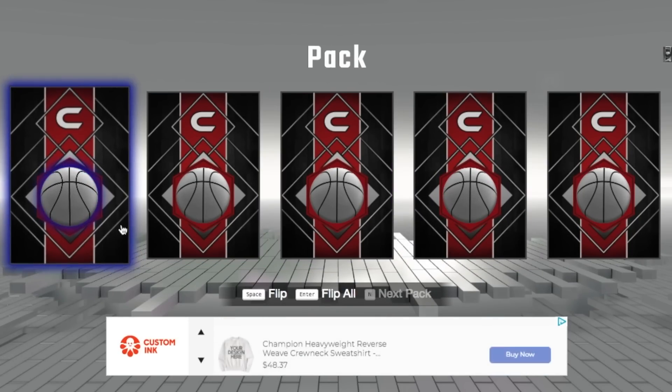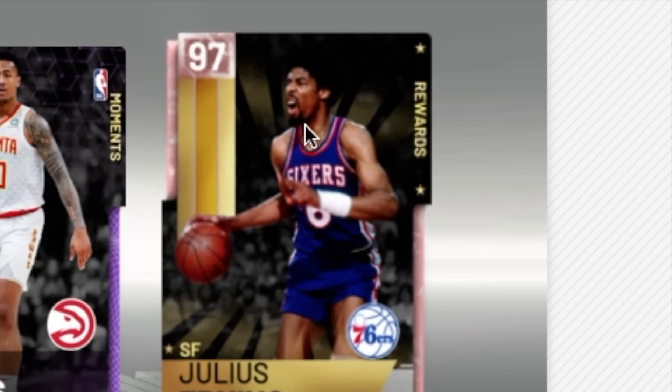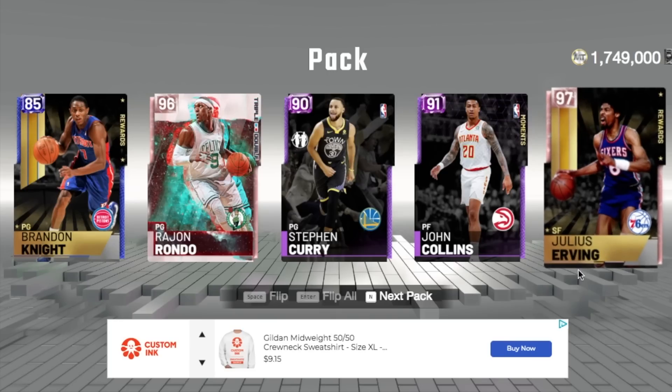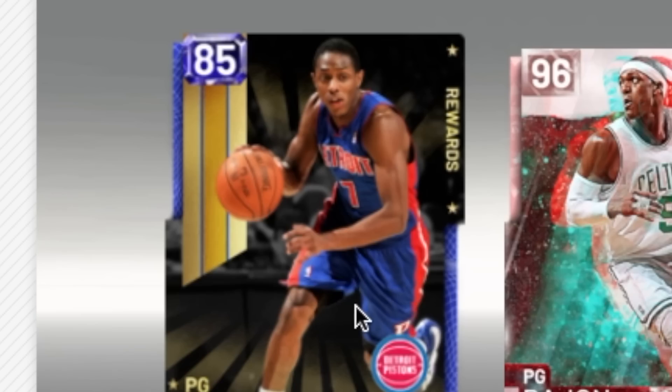For our fourth player we're doing lowest jersey number. Whatever number is on the card — doesn't have to be their current number. Julius Erving is number six but I don't have that card. John Collins — nope. It's gonna be Brandon Knight.